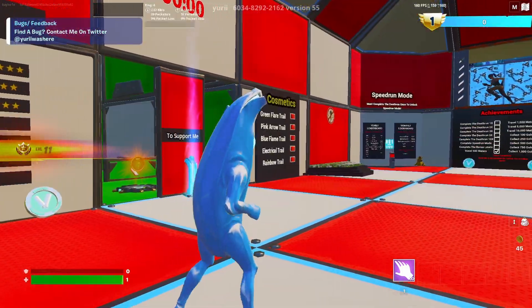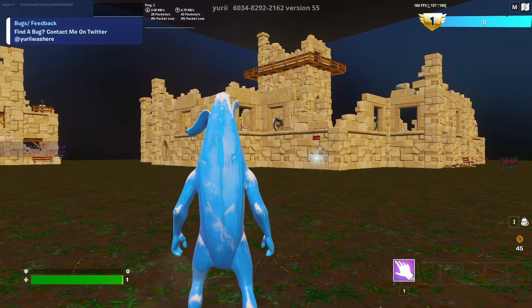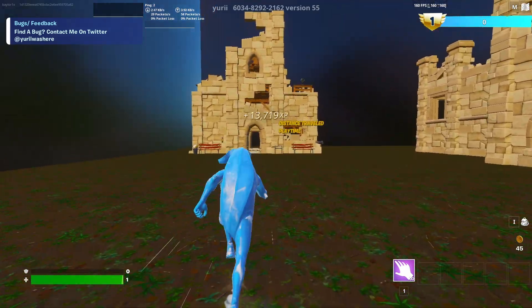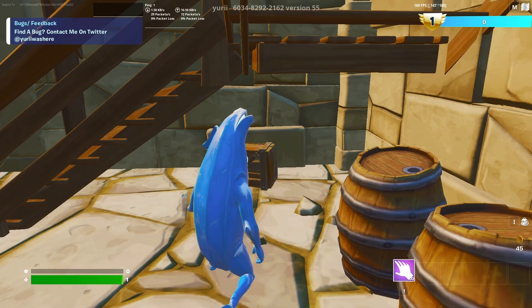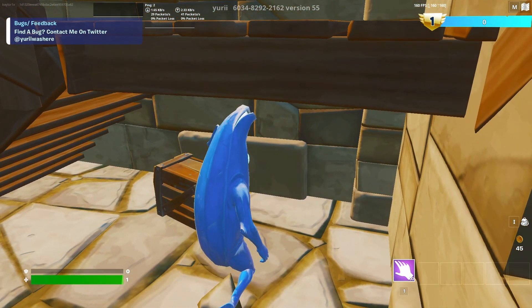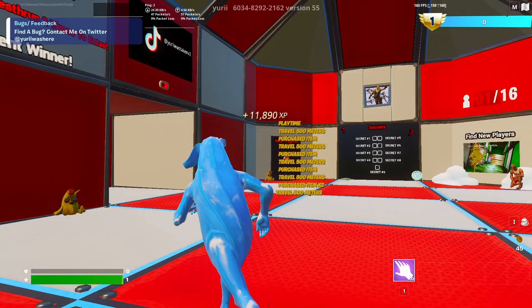If you look on the left side of my screen you can see we just leveled up just from these glitches. For the last one, go right back to the same place, jump on top of the banana, and do an emote. This time go all the way to the right. Come through all the way to the left of the doorway and you'll see stairs. Right under the stairs on this basket you should see another button — press it and you'll teleport back one more time.